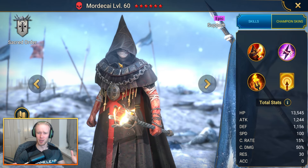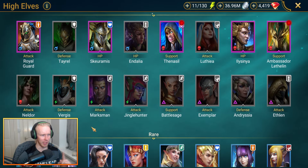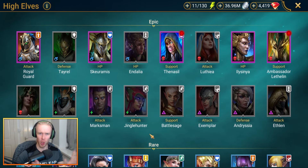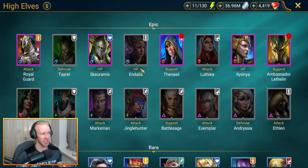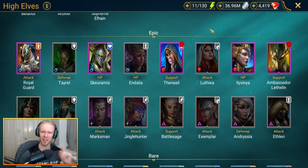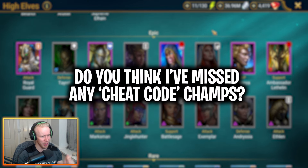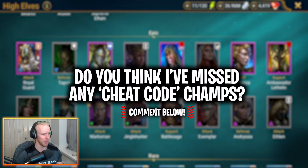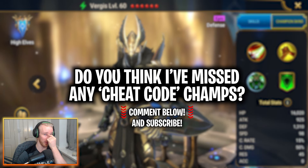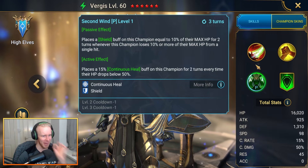Mordecai is a damn good one. And finally, we have one more champion to cover in the High Elves faction. There are a few we could cover, but if you feel I've missed any cheat code epic champions, drop them in the comments below. We have to talk about Vergas and his extremely unique passive effect.